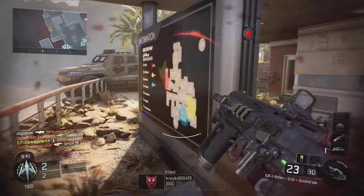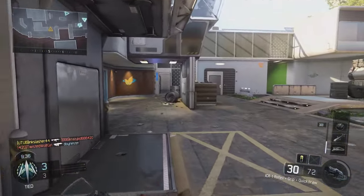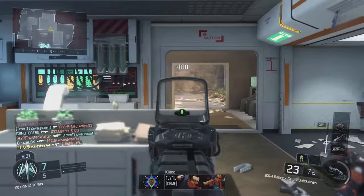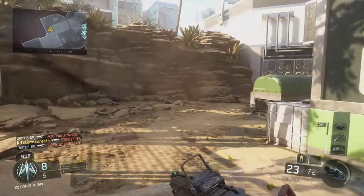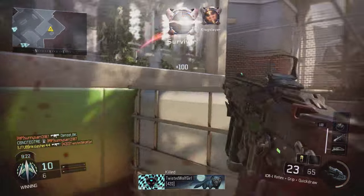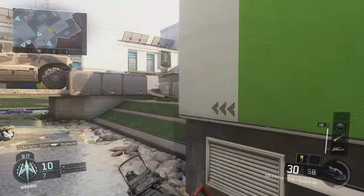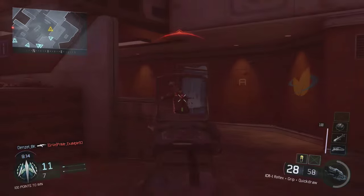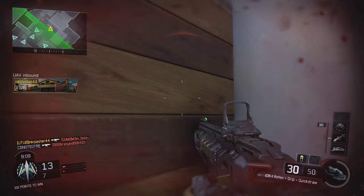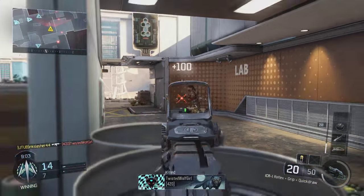Let's start by looking at damage. The damage is actually one of the worst in class — it does 30 damage up close, 29 at mid-range, and 22 at long range. This is the worst out of any of the assault rifles, but there are two other rifles with the exact same profile: the HVK and the Shiva. The most similar is the HVK, which has the exact same ranges as well. We're not going to compare it to the M8 because we all know the M8 is already a beast — the ICR has the exact same damage profile as the HVK.